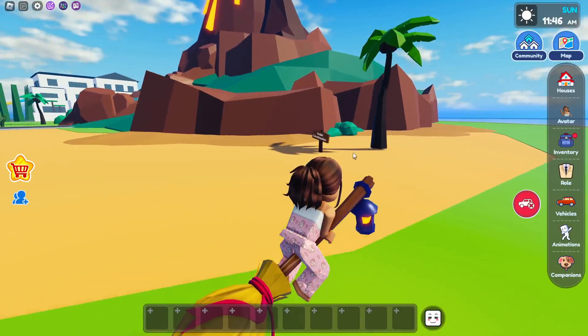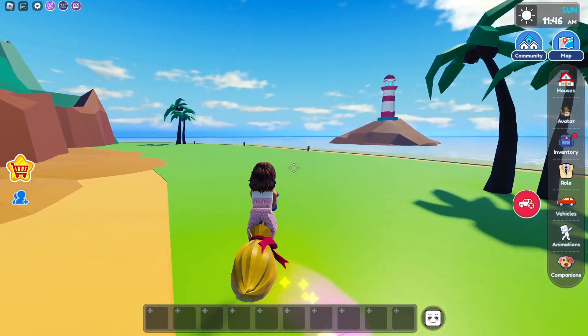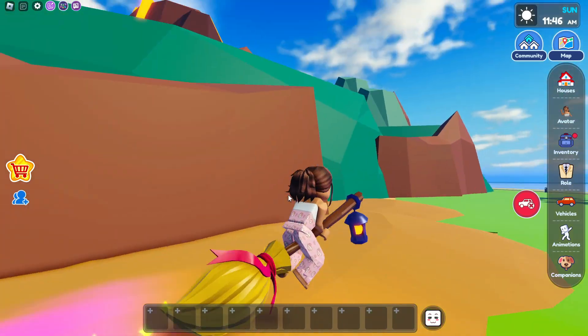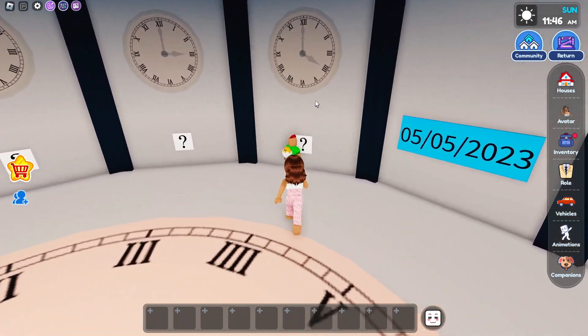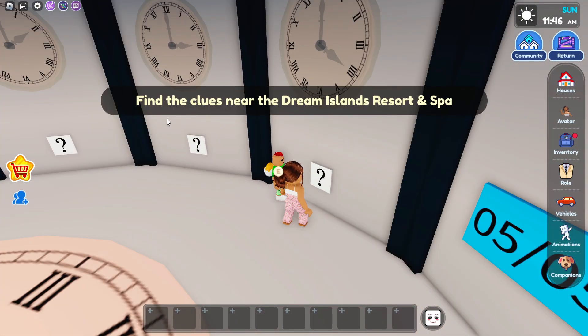Everything looks the same still. Now we're going to go over here and click into the portal. It looks like we got a new clock over here, and it's only one. It says: find the clues near the Dream Island resort and spa.